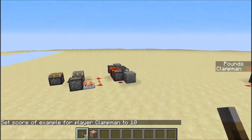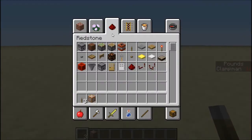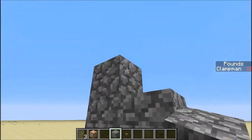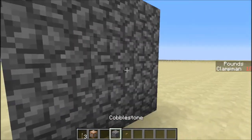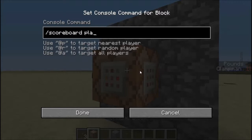You can do everything I've just done through command blocks. So if you have a button and a command block, you can set the command block to: 'scoreboard players add @p Example 1'. That adds one to the nearest player's score each time the button is pressed.